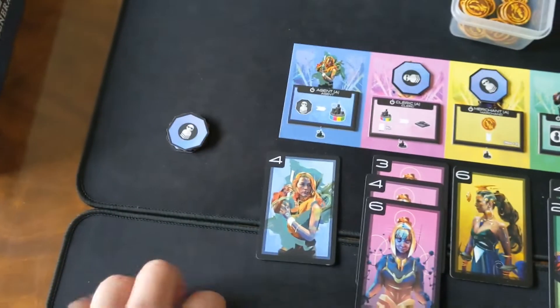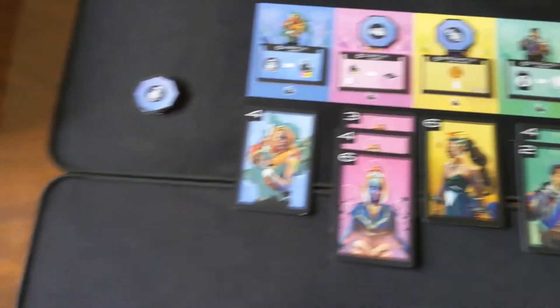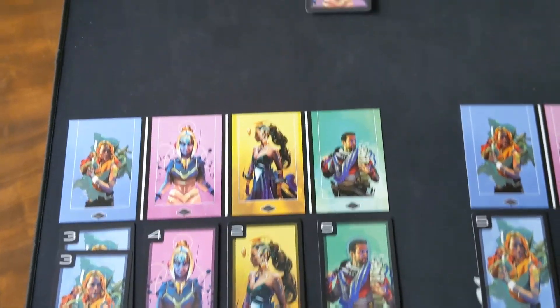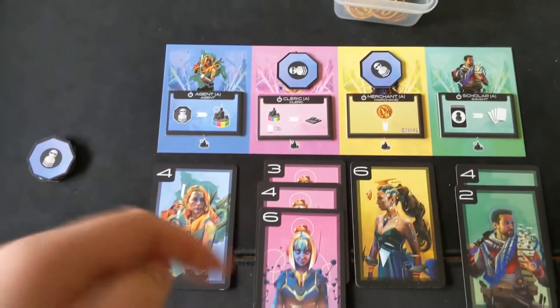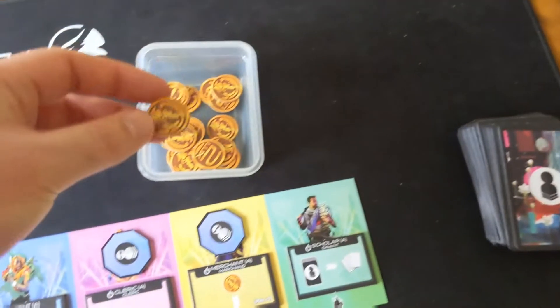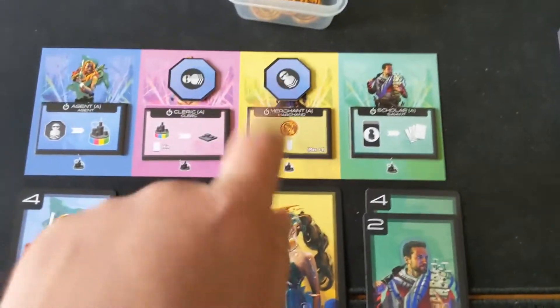Bearing in mind that in a future round, this value has been reduced and is only at four now, meaning both players are currently bust. So that's going to really influence their decision on the future drafting round, where they might want to boost that back up so they are not over that threshold. If players were to tie, then each takes a coin — which as I said is two points at the end of the game.